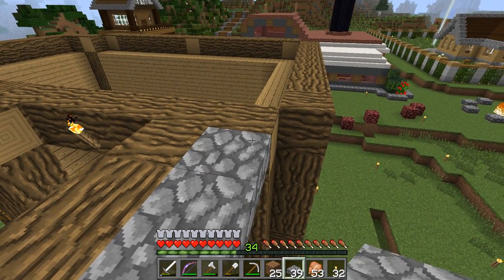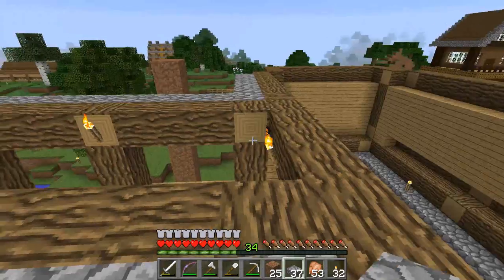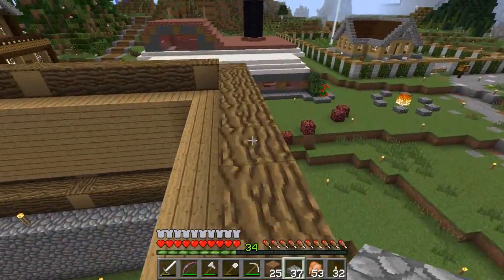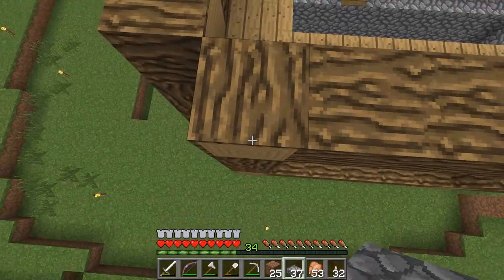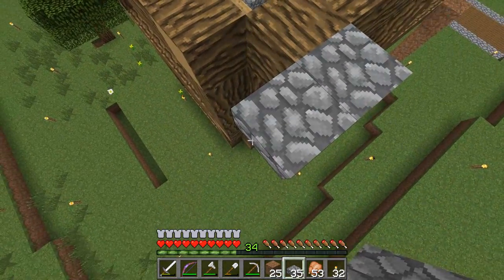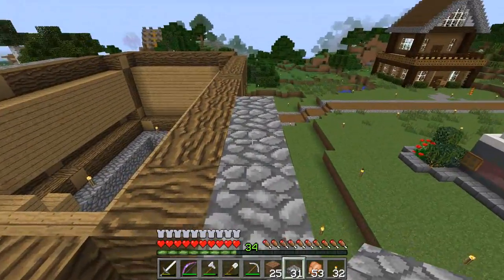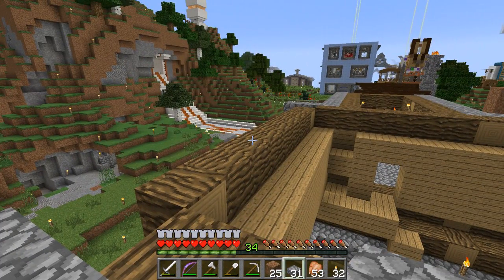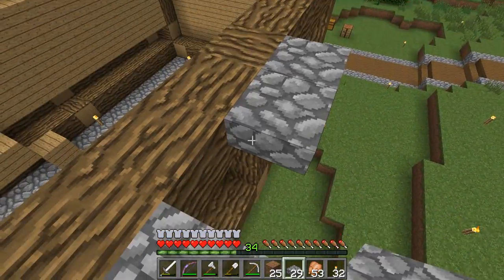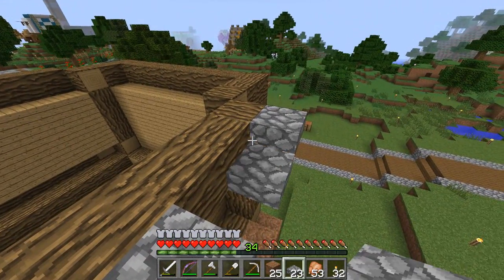I said I wasn't going to build it on camera and now I am - I am just a mystery wrapped in enigma. We're putting a cobblestone lip on our roof. I did it a ton at the harbor town, that was part of the theme, but I think it breaks up wooden roofs really well and that's really kind of important.